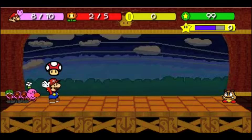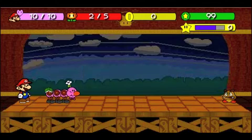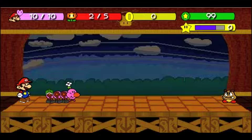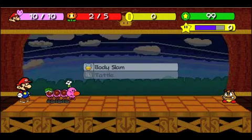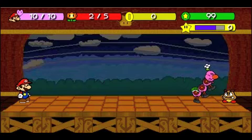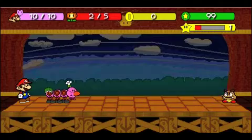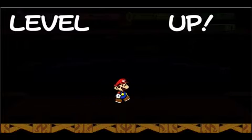I guess I'll use my mushroom — it regains five health, as you can see up there. I'll use body slam on him. Body slam was added in recently too. Willy goes up and goes... ba-bye-oom! Takes out the Goomba. The star points get added, and since I had 99 star points before, it's a level up.